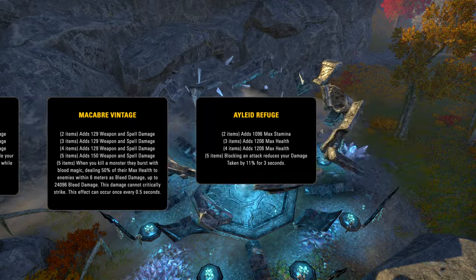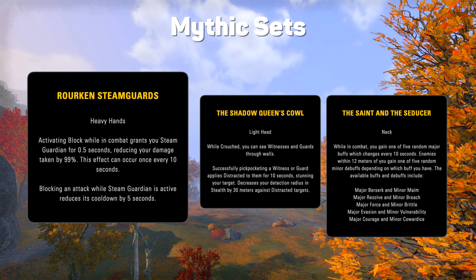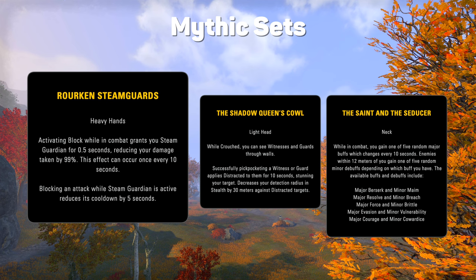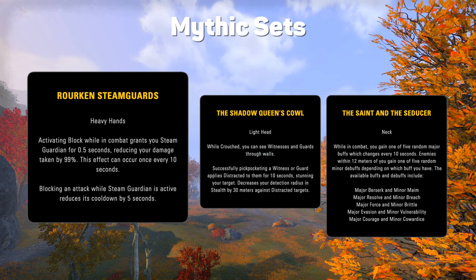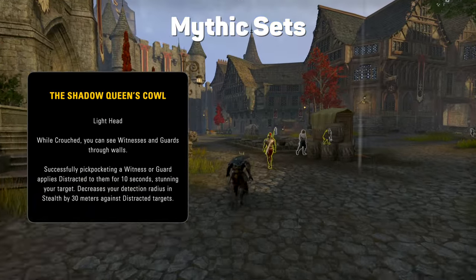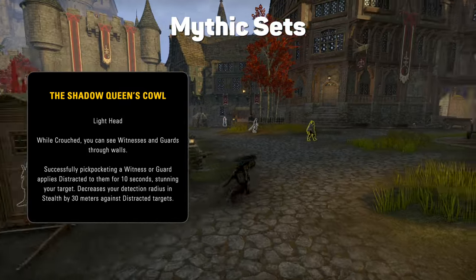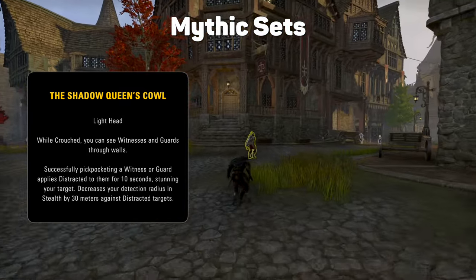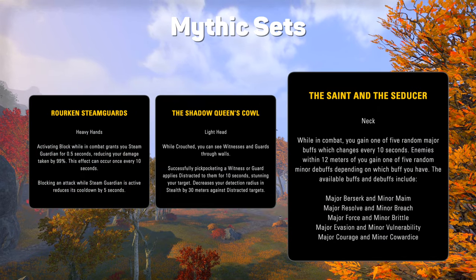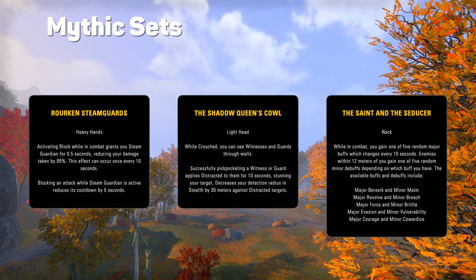Maybe my PvP buddies will find more use for this one. The new mythics are pretty out there. The Rork and Steamguards basically give you a half-second magma shell, just negating big hits, and they're at least 5 seconds apart. That's a pretty big crutch, and I can see it being fun to nail that timing, but I can't think of that many places where I'd actually use it in PvE. The Shadow Queen's Cal is fun as hell — I'd love to see more total roleplaying mythics like this. Being able to see outlines through walls when you're doing a heist or a black sacrament is just a really cool idea. The Saint and the Seducer has been compared to Daedric Trickery, but all the buffs are different, and they don't stack like Trickery can, but they do apply a debuff to all enemies around you. The randomness will appeal to some, but not others.